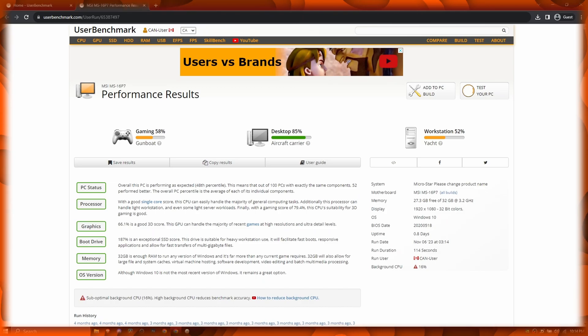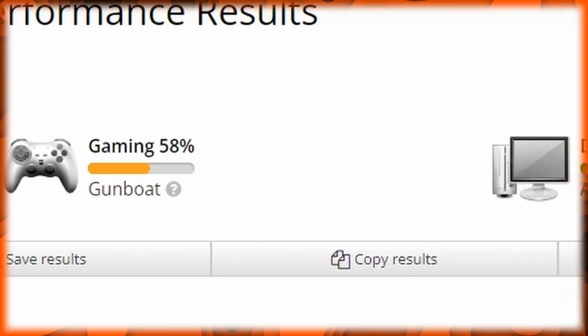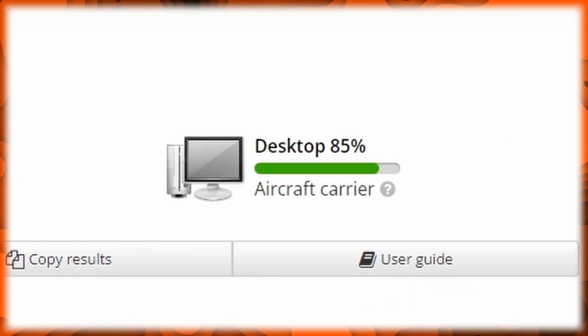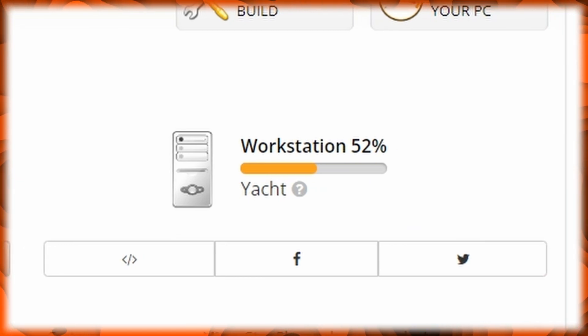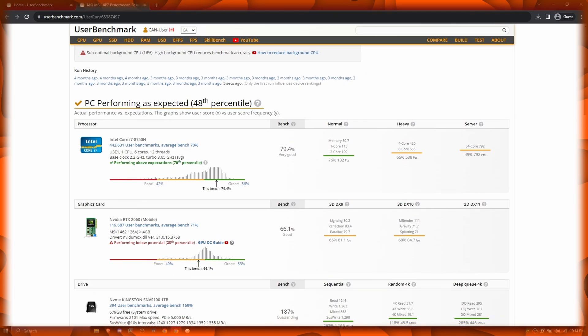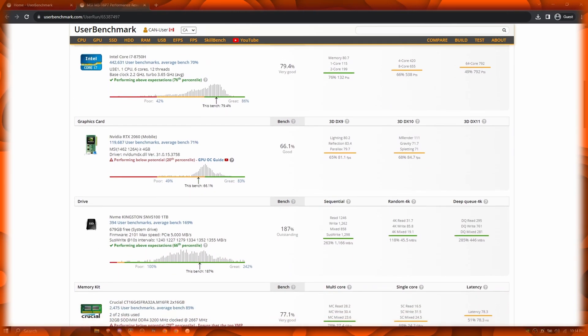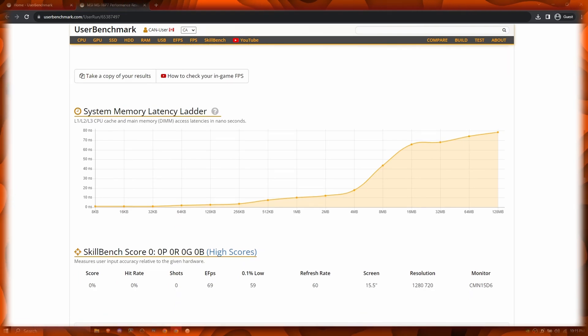Now I'll be explaining exactly what the results from each category mean. The Gaming score is self-explanatory — it's the performance during gaming. The Desktop score is the performance during everyday tasks, such as web browsing, watching videos, and typing in a Word document. Finally, the Workstation score indicates performance during professional tasks like video editing, 3D modeling, and running simulations. With these categorized scores at the top, below we see the score and performance on a component basis, which is really useful for seeing if our components are functioning as they should, greater than average, or less than another identical component.